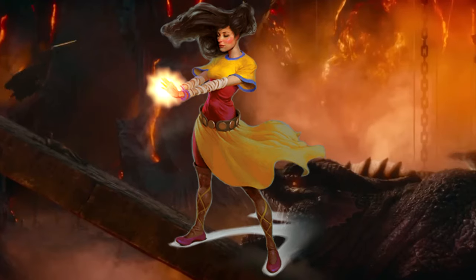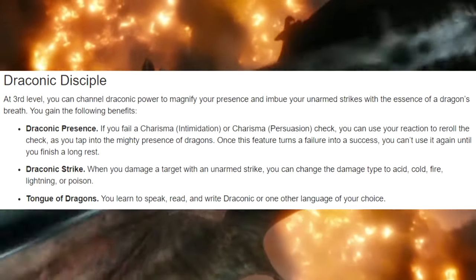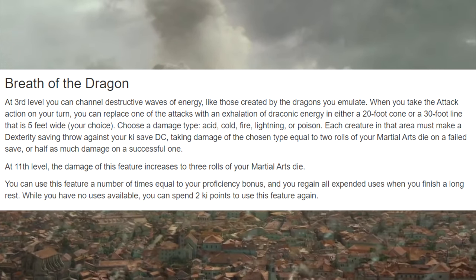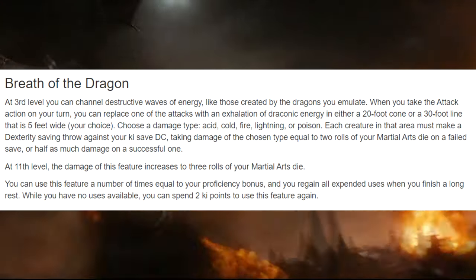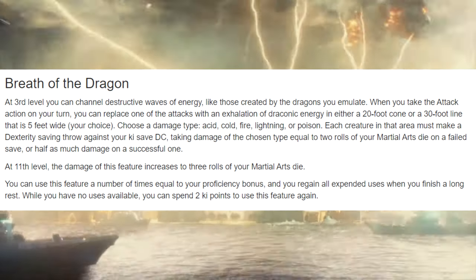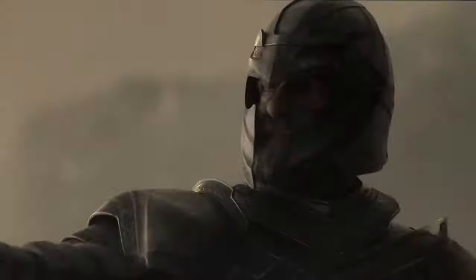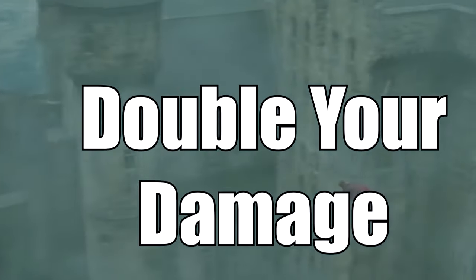Now let's go to level 5 — this is where the entire build comes together. Here you're gonna take your 3rd level in Monk and go with the Way of the Ascendant Dragon. You're gonna gain Draconic Strikes, which is great for overpowering resistances of enemy creatures, and you're gonna get Breath of the Dragon. Breath of the Dragon is gonna allow you to replace an attack with a breath weapon attack, and that breath weapon attack is gonna do damage equal to 2 rolls of your martial arts die. It's usable a number of times equal to your proficiency bonus, but you can burn 2 ki points to use it again. This can be a huge damage boost because now you can crowd control large groups of enemies — if you're fighting lots of smaller enemies, this can literally double the amount of damage you're doing in a round.